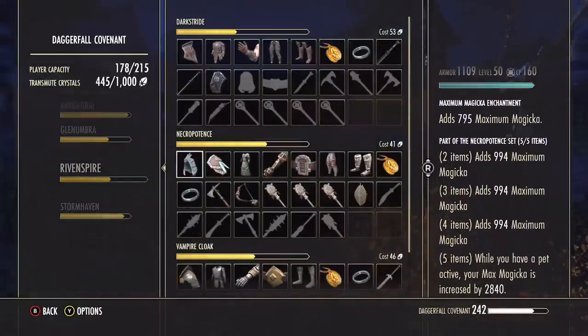The Necropotence set is probably one of my favorite sets that I still use to this very day. The only thing it suffers from is it's been out since the base game release, and it is niche to specific builds because it does require you to have a pet active. But you can see it gives you a ridiculous amount of Magicka. If you wanted to build a total Magicka build, you would build through this build alone. Using Necropotence is the fastest way you are able to get the highest amount of Magicka.